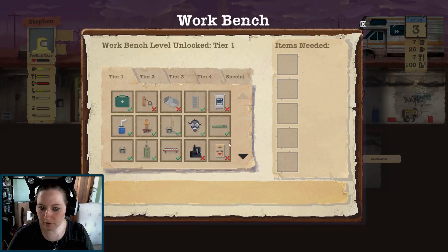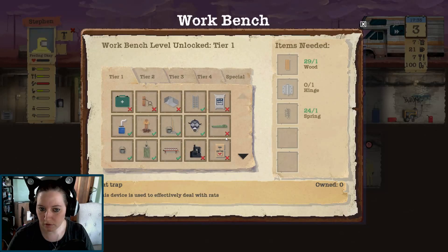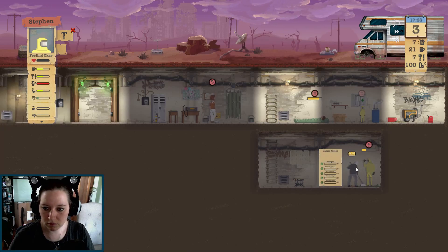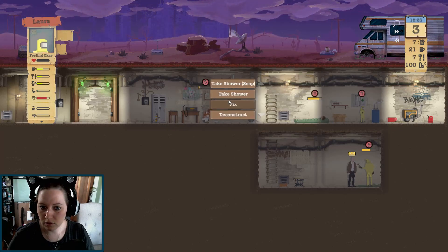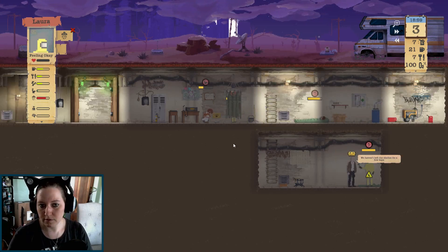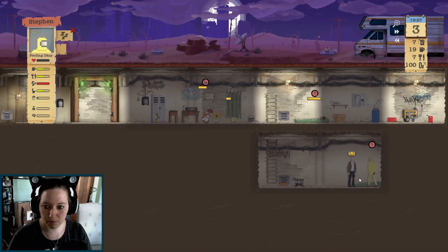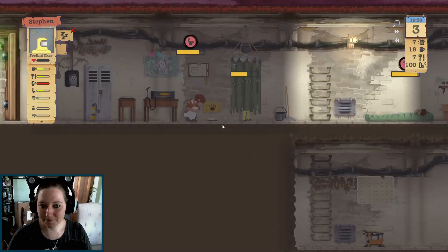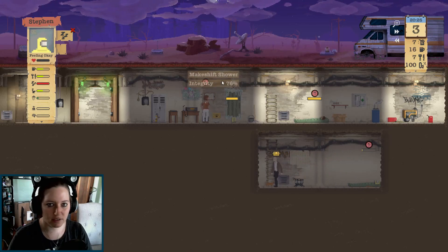Crafting item. Another bed. Crafting item - oh, nope. I don't have any more nylon. What's he doing? Oh, he's cleaning. Use toilet. She needs to take a shower. In her suit. Now he needs to go to sleep. This is really dark. Like sad.